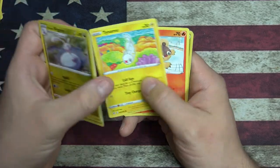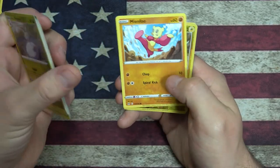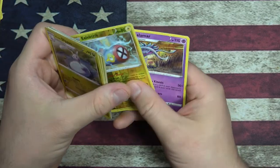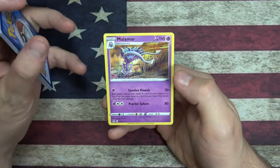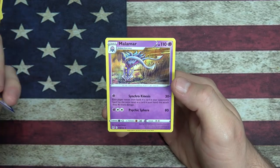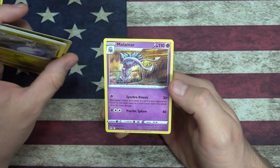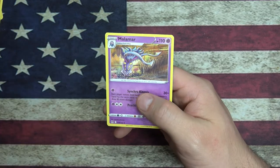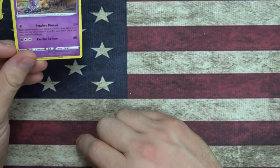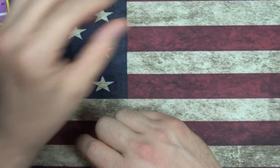Tynamo. Lilligant. We got a Monferno foil. Electric Tricked. Oh - Malamar. Freaking Malamar is the most terrifying Pokemon. Have you ever watched that Pokemon episode where Malamar is basically trying to take over the whole world? I'm just not a big fan of Malamar. But it's pretty good art though.